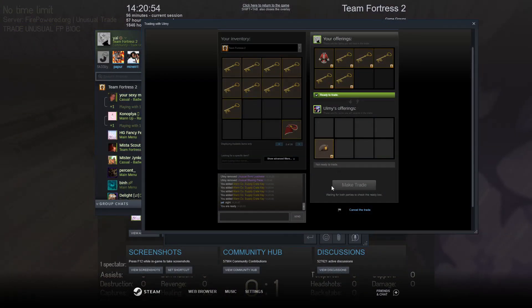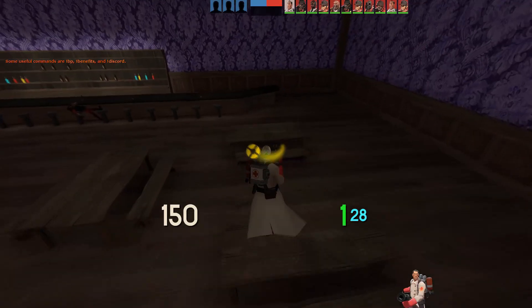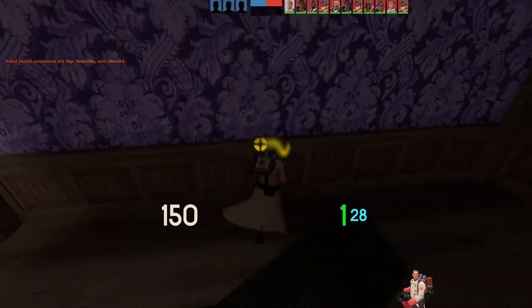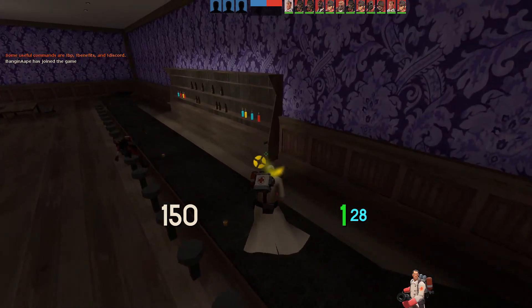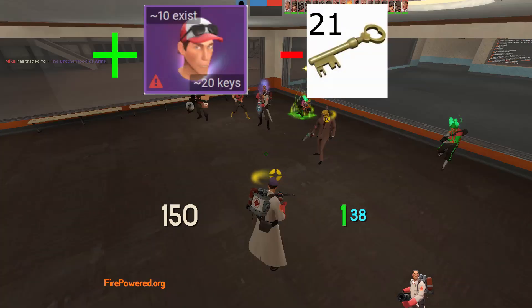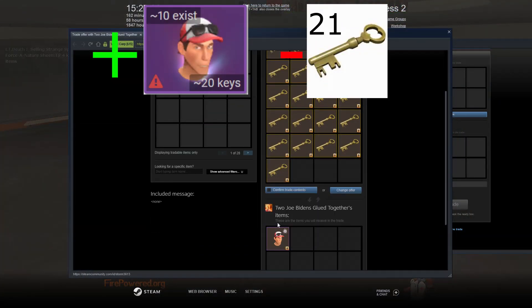I'm buying a Chromatic Builds, which is fairly nice, for 5.5 keys. The first seller is at around 8 keys for that effect, so that should be alright. See you next trade.